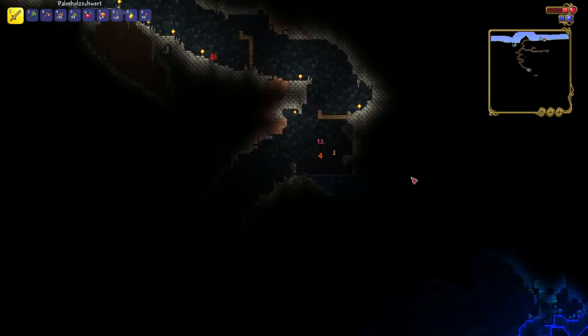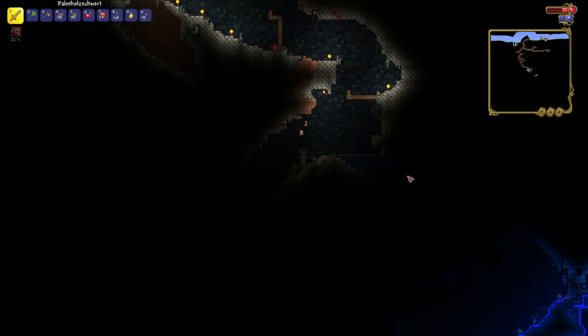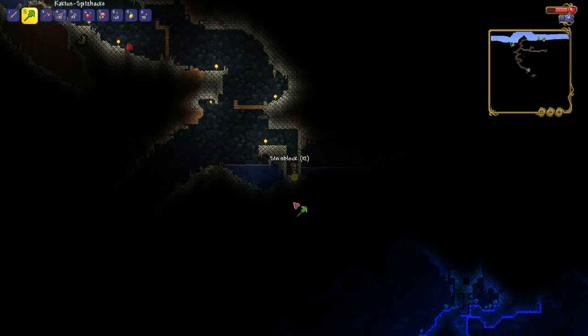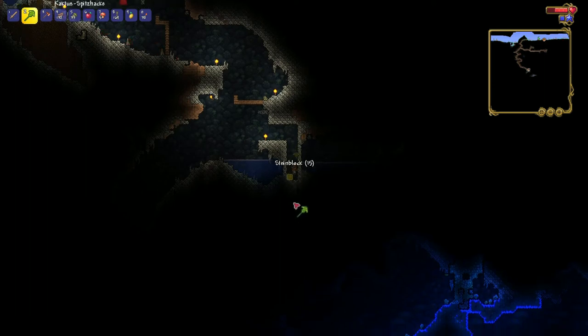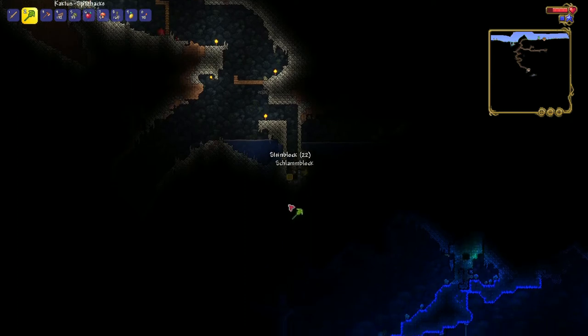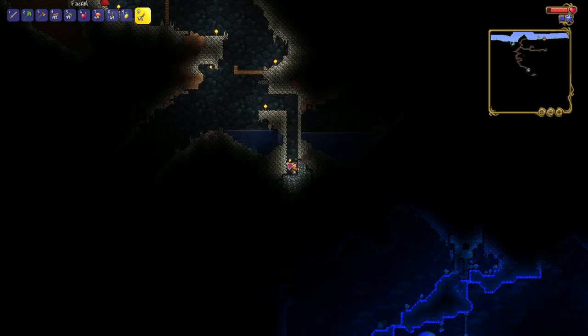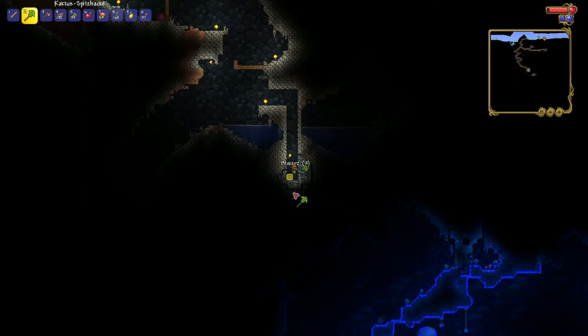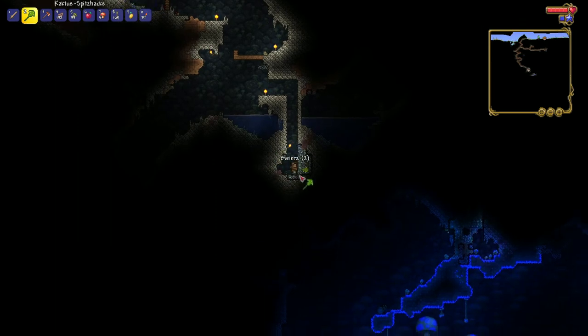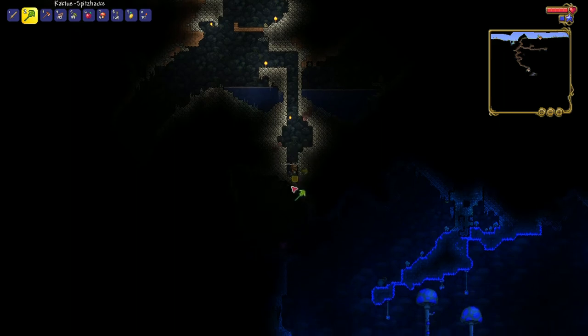The best early-game ores are gold and platinum — they give the most defense on armor and the most damage on swords. Those are really useful when you fight the first boss, because after the first boss you get other ore from that weird cursed biome, and with that you can make a lot stronger stuff. Oh my god guys, there's a heart crystal!